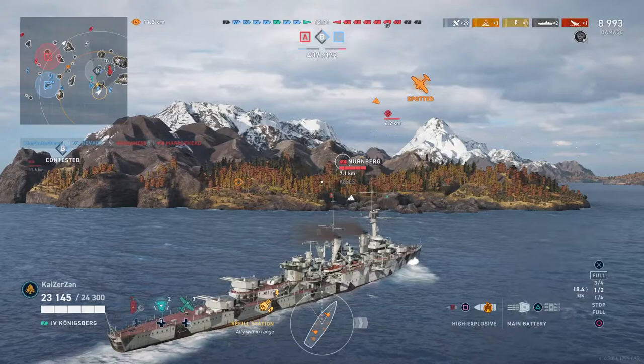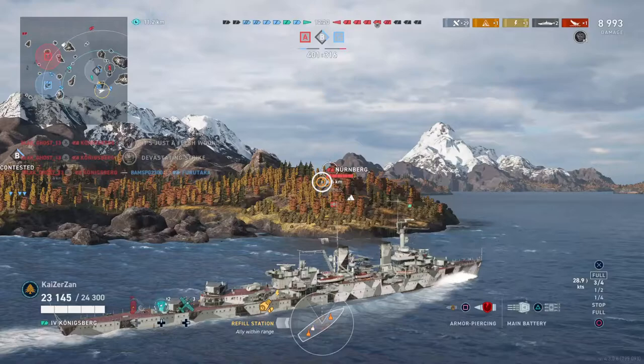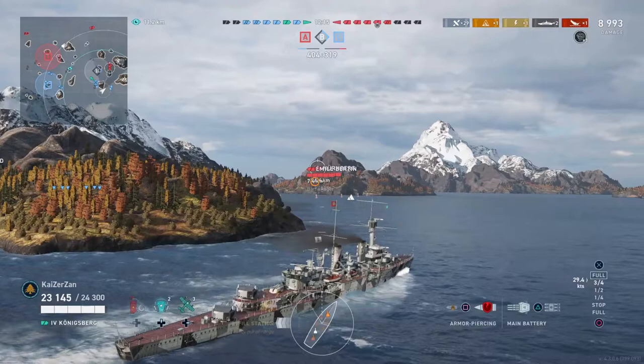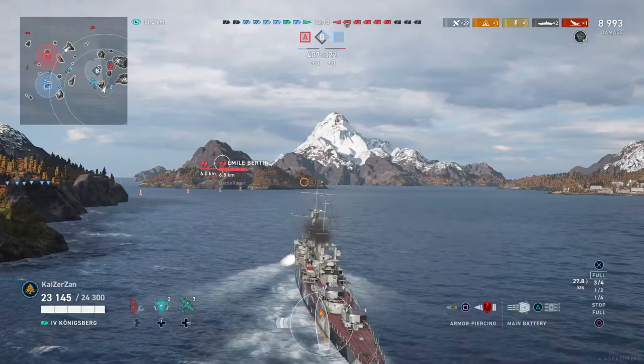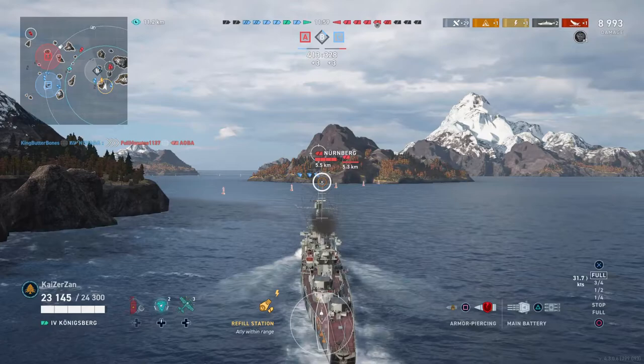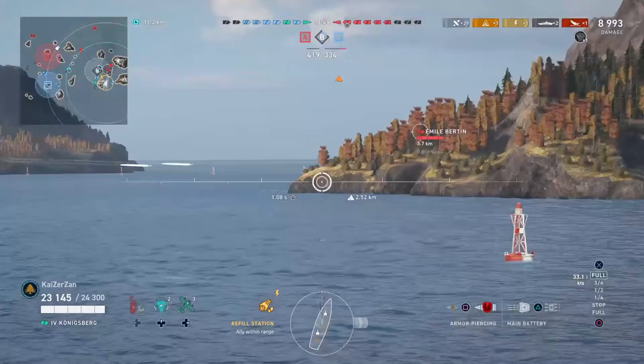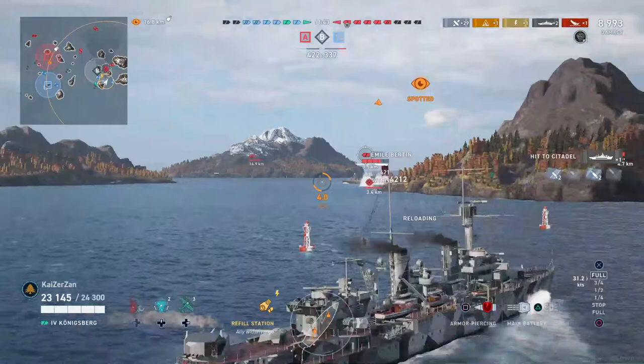My division mate in the Visby is asking for support, as there are two cruisers approaching him and contesting the cap. So here I am coming in hot, trying to get rid of these cruisers. We see it's an Emile Batin and a Nurnberg that we need to deal with. I'm checking the direction that the Emile is turning, also adjusting my torpedoes from wide spread to narrow, and hopefully we can get into this cap. We get a very nice Citadel on the Emile — he is turning out, but that doesn't stop the shells from penetrating.